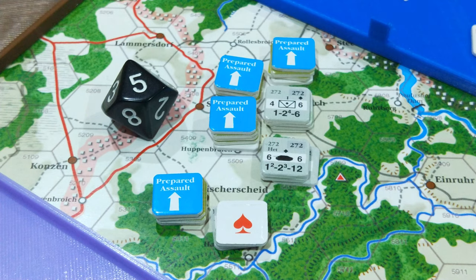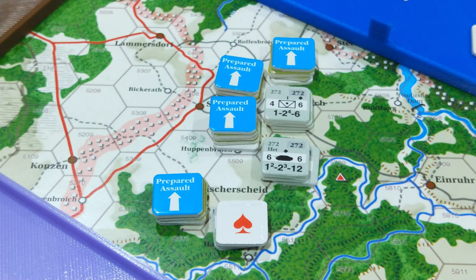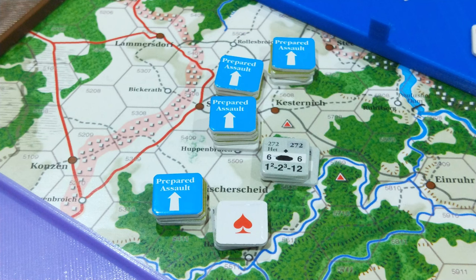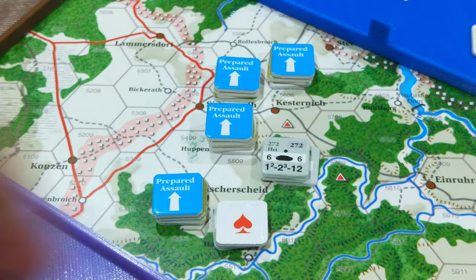We're targeting this upper hex. We roll the die and get a 10. Minus 1 is 9. Plus the fire strength of 8 is 17. We get an artillery shift and 2 step losses. This is an important hex so we'll take these as step losses. There's a vantage point in the hex too, but checking the conditions — the bonus applies when the spotting unit occupies a vantage point, which doesn't apply here. So it's two step losses among these defenders.